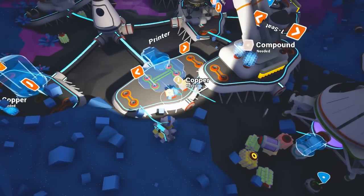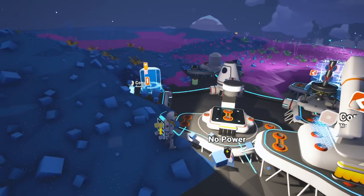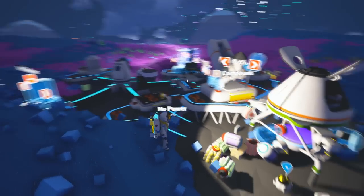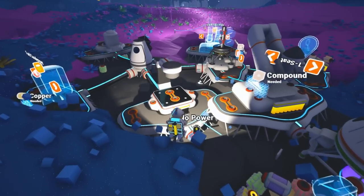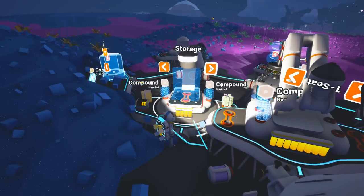I went ahead and smelted the two copper ores here. What we're going to craft right here is a printer because I just realized I have no idea what a printer does - it might be something really, really important. Now it needs power. I always forget about the power part. I get so excited to see the reveal and then I forget. This is definitely the ugliest looking base I've ever built. Oh, this is how you get the storage, guys. We have learned today.